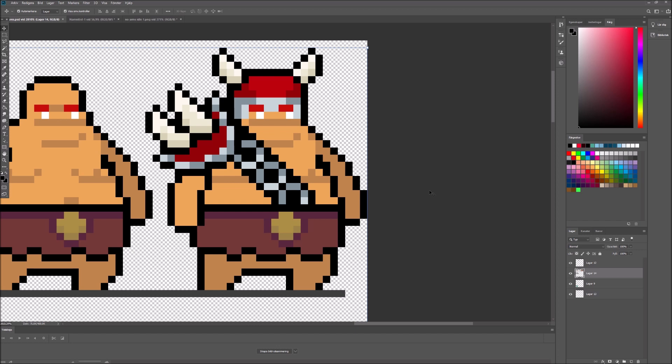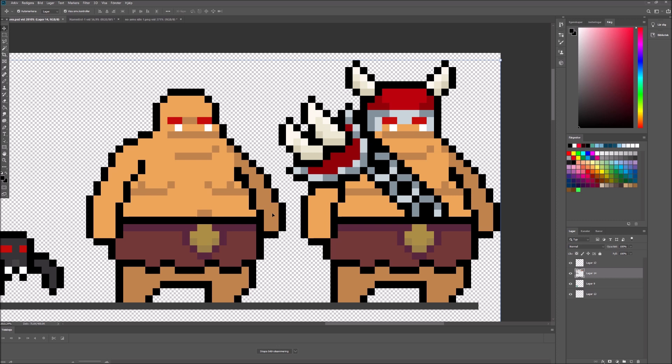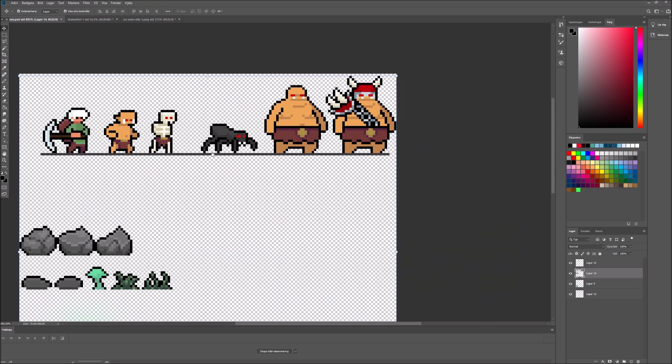I don't really know what kind of weapons or attacks these guys will have. I'm thinking they will kind of have an area-effect attack where they stomp the ground or something similar that can destroy or damage larger areas of your base faster. I also started to design a skeleton enemy, because I thought it would be cool to have some undead things.